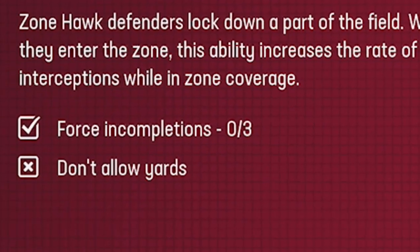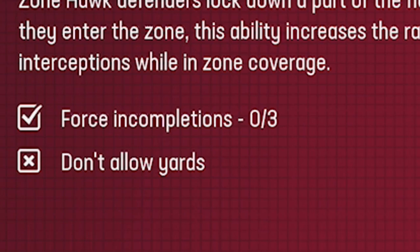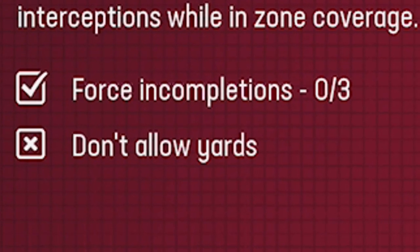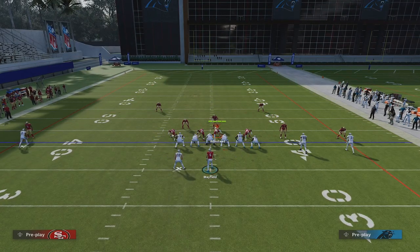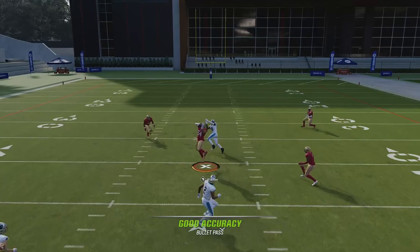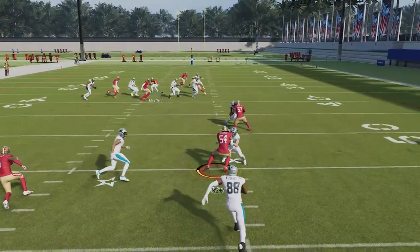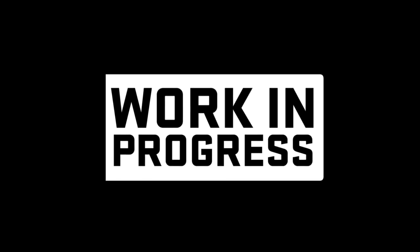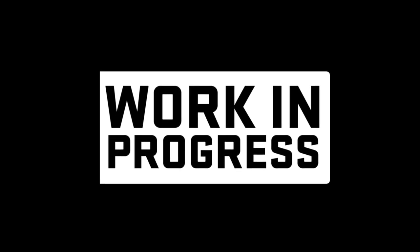Now talking about activating Zone Hawk, there are actually two ways to do that. The first one is forcing three incompletions. The second one is a hidden way that I actually think is more common — getting an interception. That's the way I'm going to show it because I think it's the more common way of happening. Just a quick note that some of the footage you're going to see is from a pre-launch build of the game.